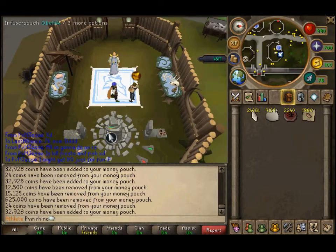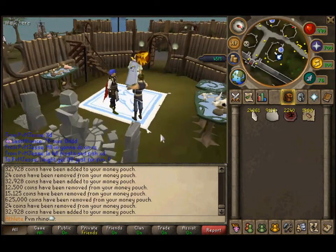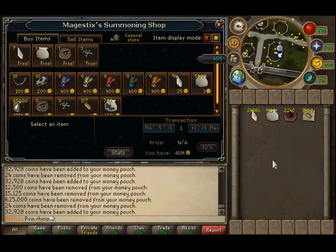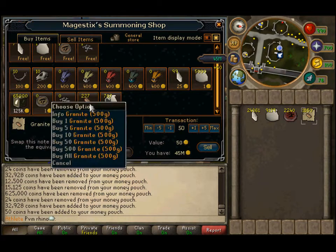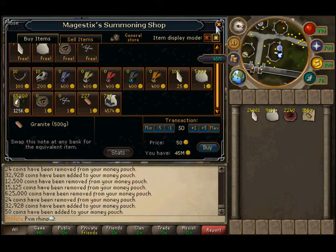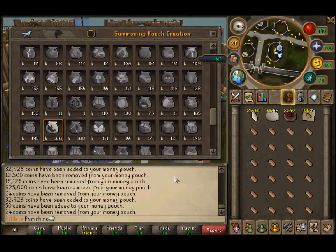What you do is go to the obelisk and stand right in the spot where this guy is. You trade him and then you sell 50 or 100 into the shop and they'll be right there. You buy the 50 back out and then you infuse the pouch.